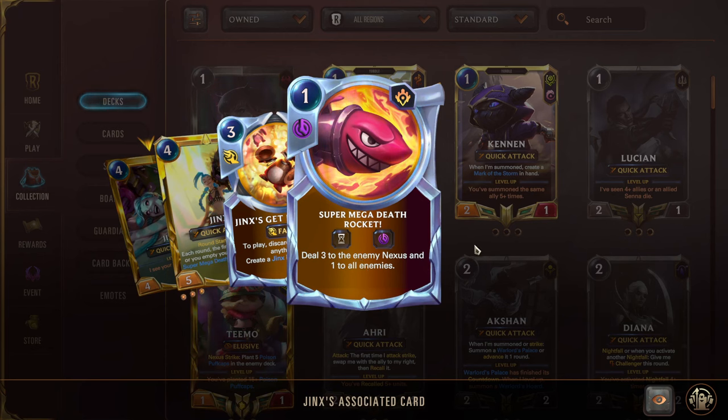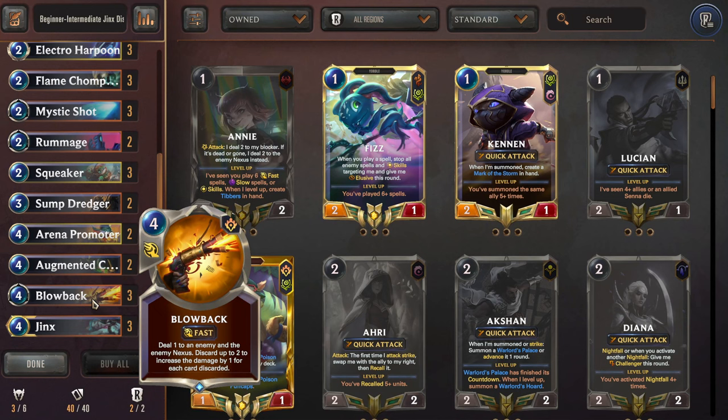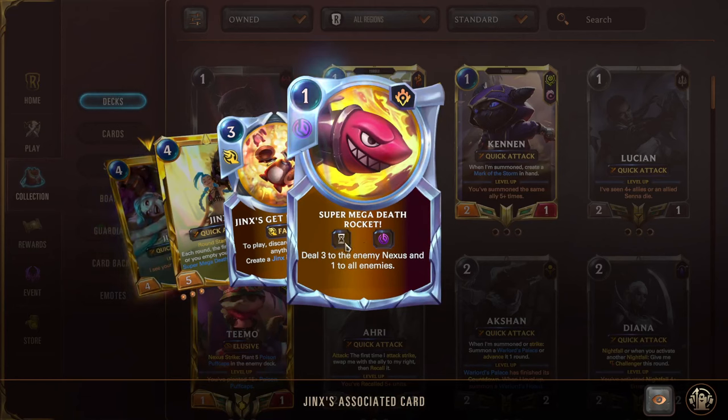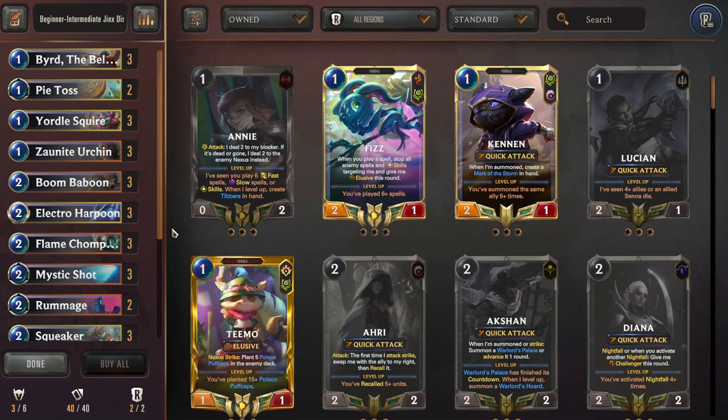That's really nice when we get to Blowback and Mystic Shot as the last cards in our hand — we just start shooting the opponent's Nexus. We combine that with the Super Mega Death Rocket damage and close out the games. That's it for the Jinx Discard deck rundown — now here's a live commentary game so you can see how it plays out.